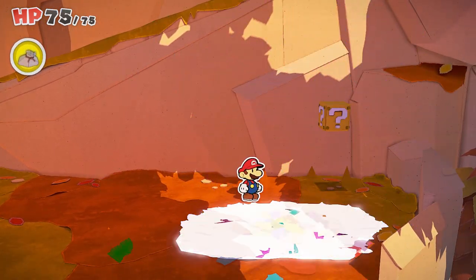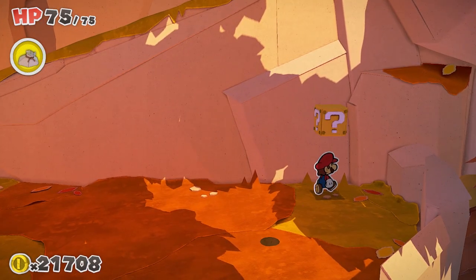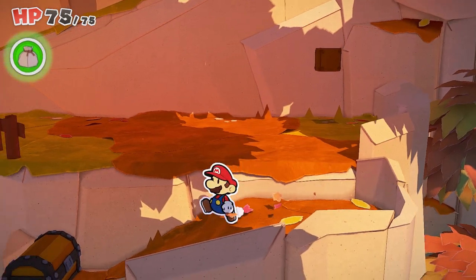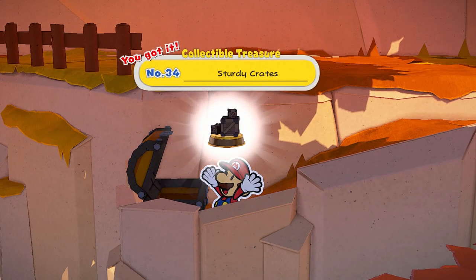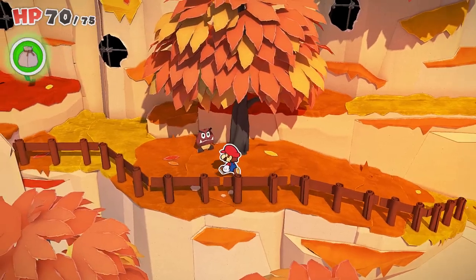And then obviously you see this question mark block just tantalizing here in the background, taunting us. You hit that one as well, and that'll be your first question mark block. And if you come down to the south here, you'll also find your first collectible treasure. So there's a whole bunch of stuff right here at the beginning. This one will give you the Sturdy Crates collectible treasure. Not the most exciting, but it's a treasure, so we'll take it.